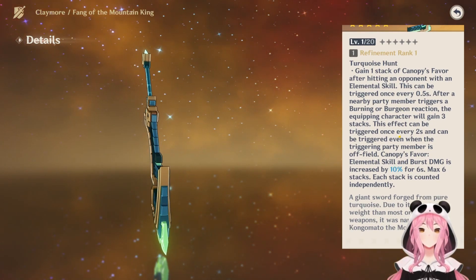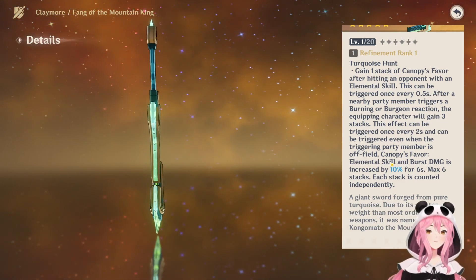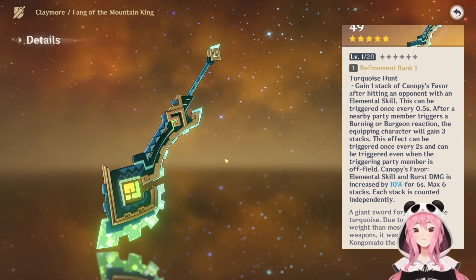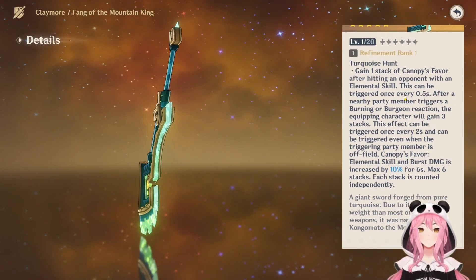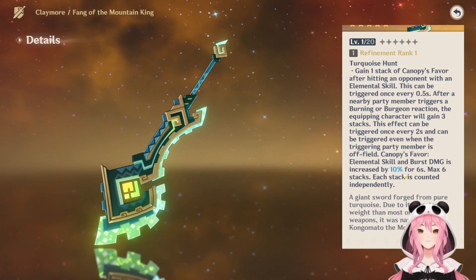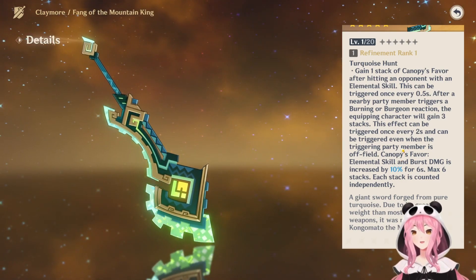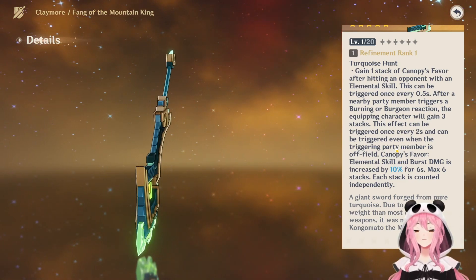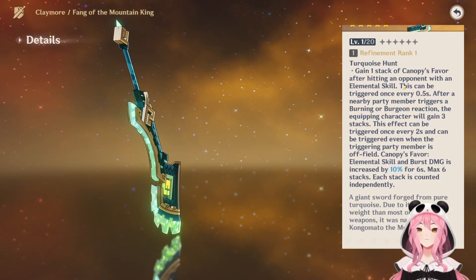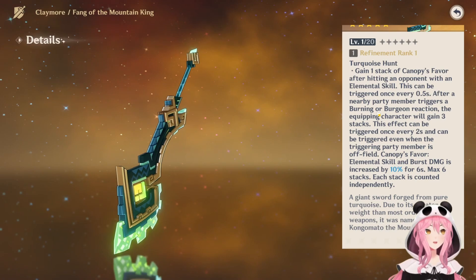After a nearby party member triggers a burning or burgeon reaction, the equipping character will gain three stacks. This effect can be triggered every two seconds and can be triggered even when the triggering party member is off-field. It does say it has to be a nearby party member — meaning not the person wielding the weapon — triggering burning or burgeon. Keep that in mind if you want to take advantage of the secondary way of getting Canopy's Favor stacks. Canopy's Favor increases your elemental skill and burst damage by 10% for six seconds, and you can have up to six stacks, each counted independently. This is similar to Yoimiya's signature weapon where you want a character that can spam their elemental skill, with the added condition of triggering burning or burgeon for extra stacks.